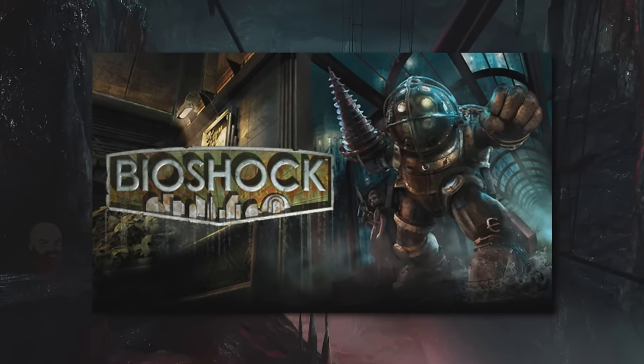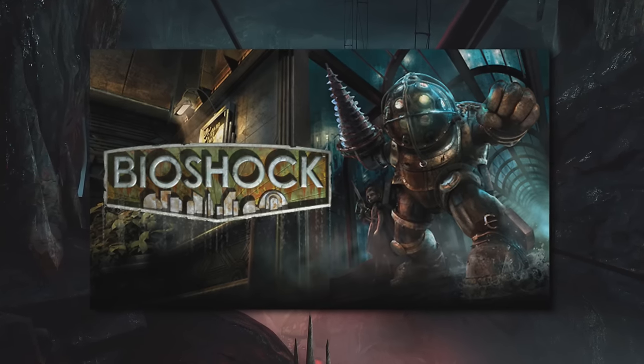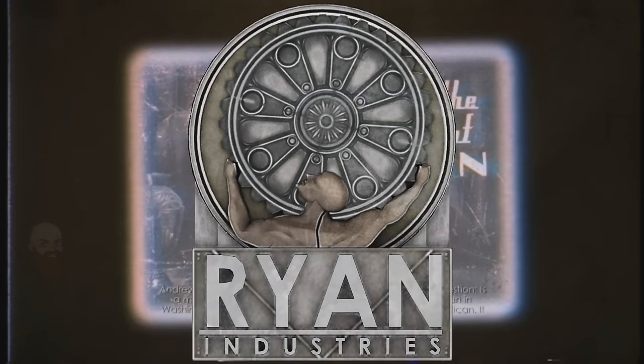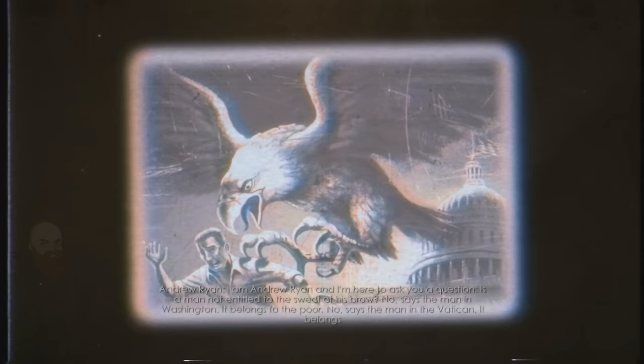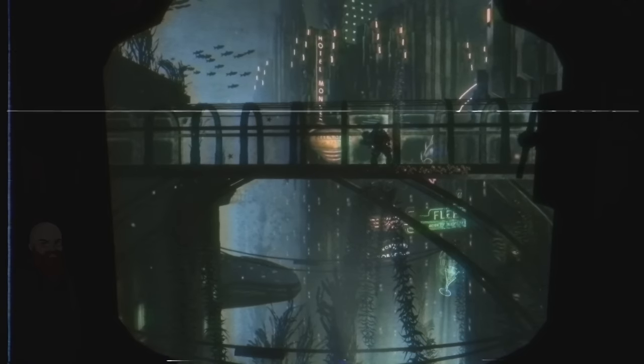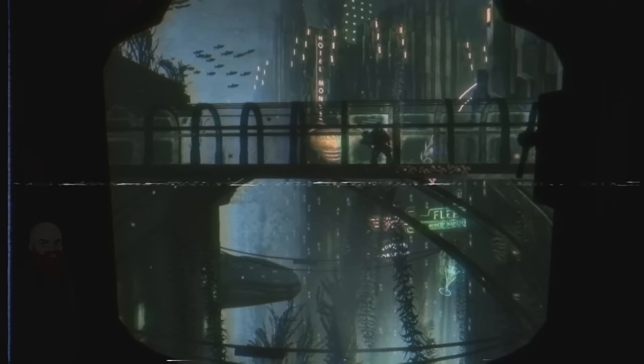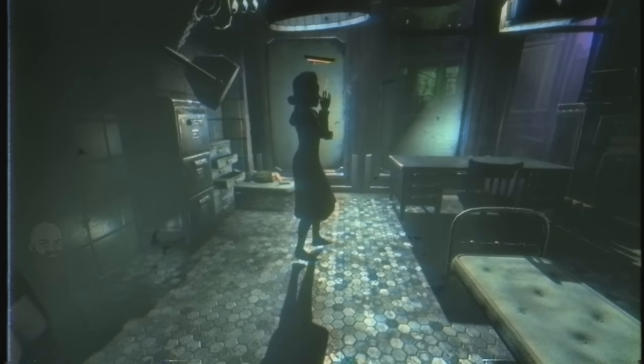The story of Bioshock actually fits pretty nicely into the structure we established with Poppy Playtime and Portal. A genius visionary — this time Andrew Ryan — creates yet another company that becomes a titan of engineering: Ryan Industries. Not happy with how the communist Soviet Union took the common man's labour, and not happy with how the capitalist American society took the common man's money and taxes, Ryan decided to once again create a utopia. This time he created an underwater city called Rapture, used to push the boundaries of science, with great men and women of intellect being recruited to live and work in the depths of the ocean.